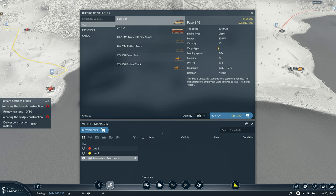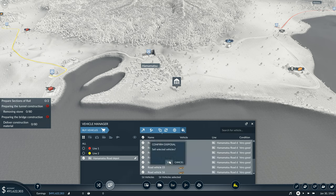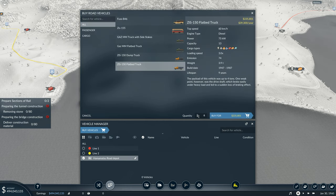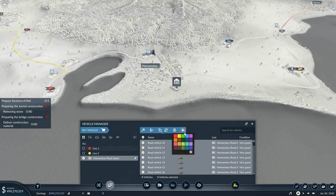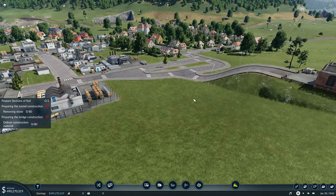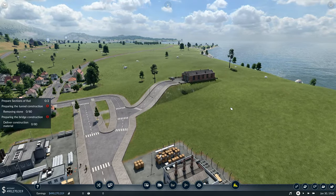I didn't actually want to buy buses - sell selected vehicles. Let's pretend that didn't happen. Flatbed trucks over here, I want to buy 16 - not 16 buses! When you accidentally buy 16 buses you really don't want to do that. We've got eight vehicles right there - color them red and assign them onto line one. This lot here will be colored yellow and assigned onto line two.